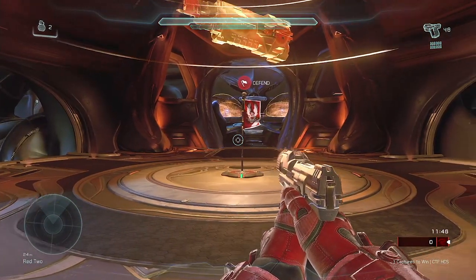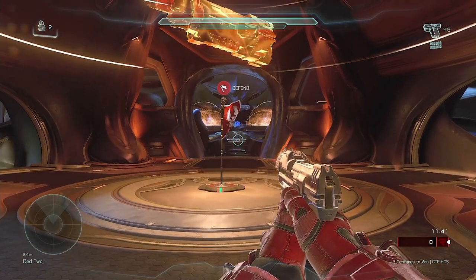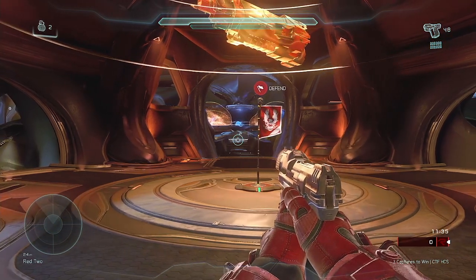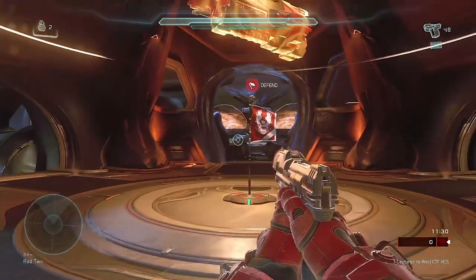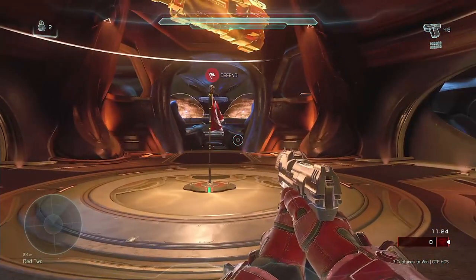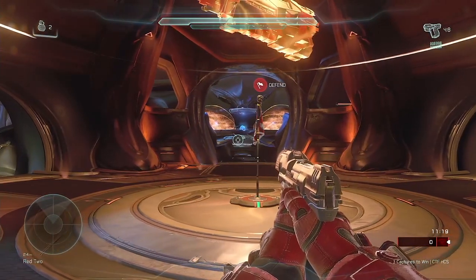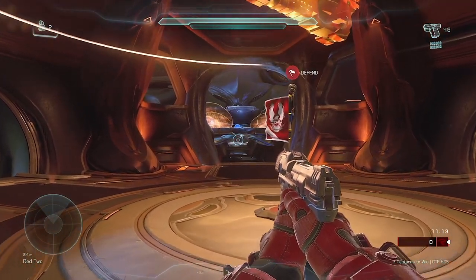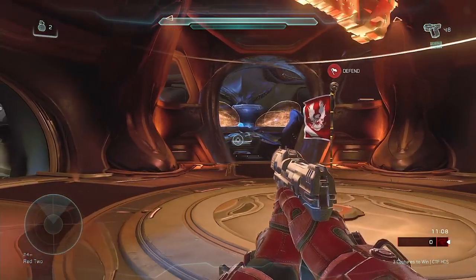Today, just kind of doing a breakdown of maps, starting with the most basic and most common map throughout pretty much all the Halos so far. I think Midship really takes the cake for that title. I'm going to try and break down some callouts - that might just be the most basic thing - and some things will just kind of be doubled up, like red and blue having pretty much the same exact callouts. This is just to give you guys a good understanding of callouts you might not know, or things you need a little extra clarification on. So let's just jump into it.